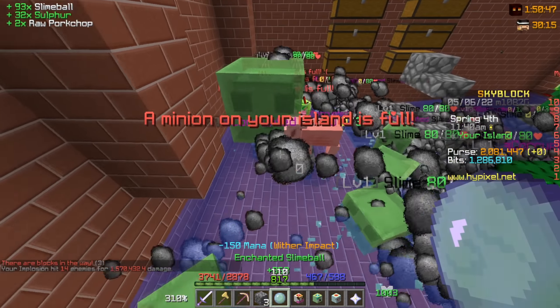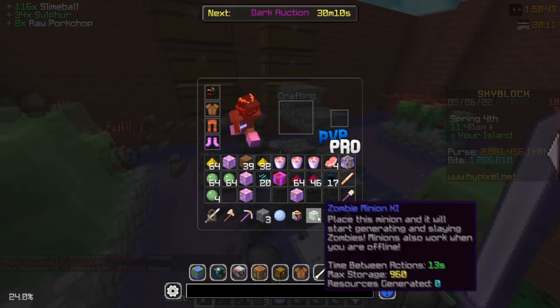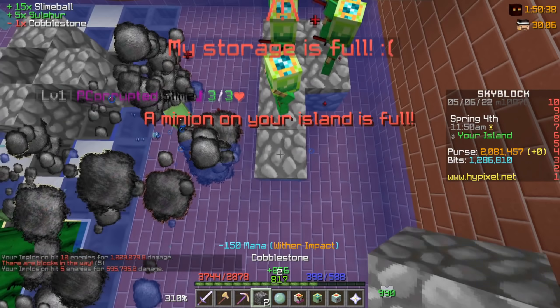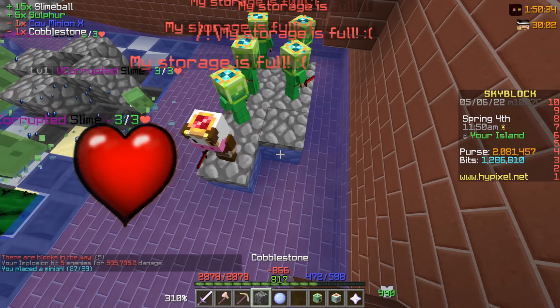So we're gonna place down a random set of minions. Firstly, we're gonna have a pig minion, then a cow minion, a zombie minion, and also a sheep minion. The reason why I'm using the random setup is because we're gonna see which one of them is the best, and then we're gonna double down on it.